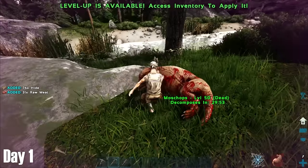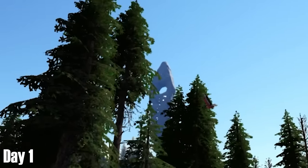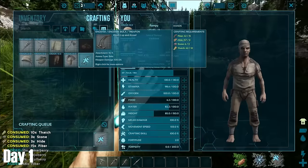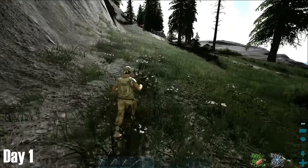After grabbing the hide, I returned to the coast, where I spotted this flying stone in the air, which I assumed to be an obelisk. While I could have just waited to confirm this at a later date, my curiosity got the better of me, and instead of sticking to the beaches like a level 10 man in cloth armour should do, I decided I wanted to go check this thing out.